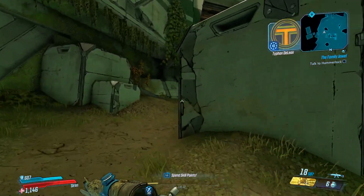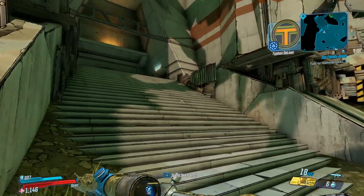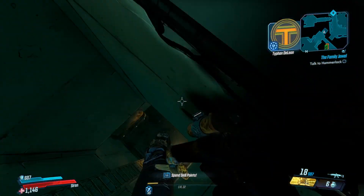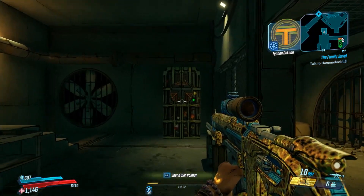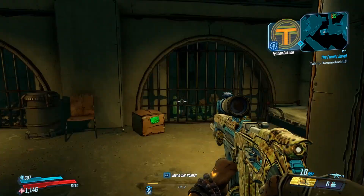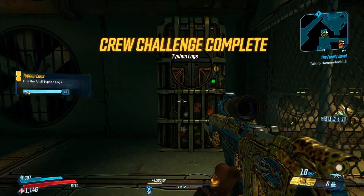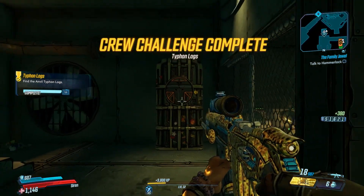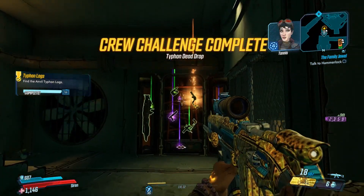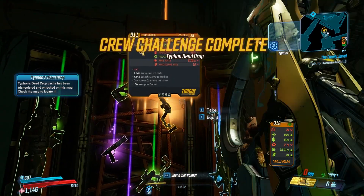Welcome back to another legendary location guide on Borderlands 3. Today I'm going to be showing you guys how I got my legendary pistol called the Devastator. This is a random world drop and I managed to get it from the map The Anvil, from the chest for the Typhon logs dead drop challenge. As soon as I opened it up, I saw the orange pop up on the mini-map before I could even see it — very happy to get it from that chest.